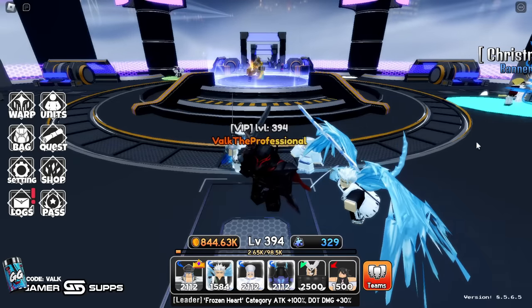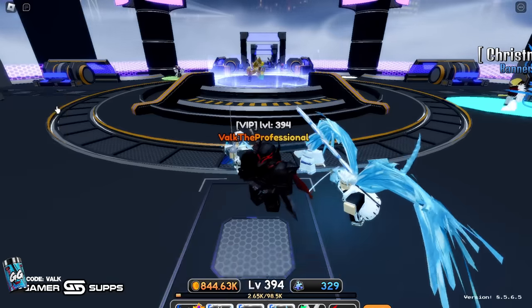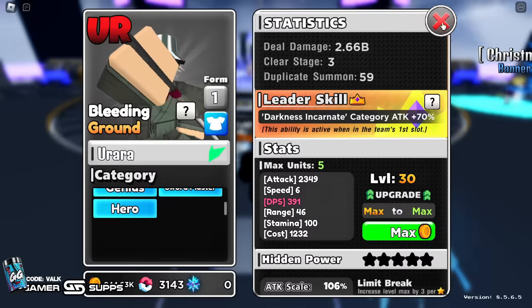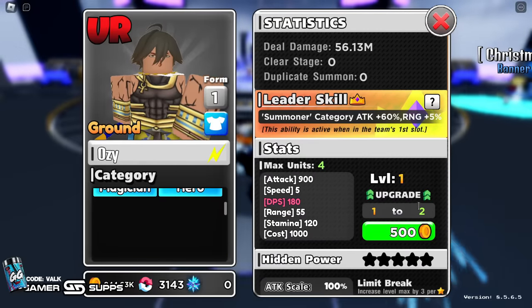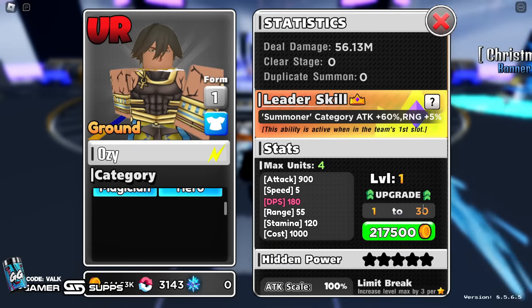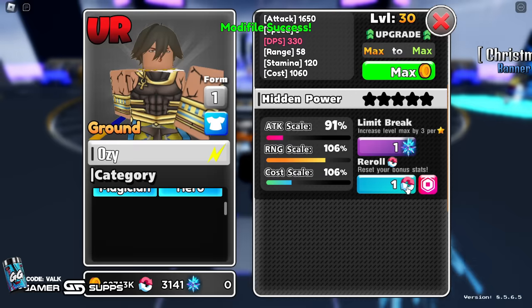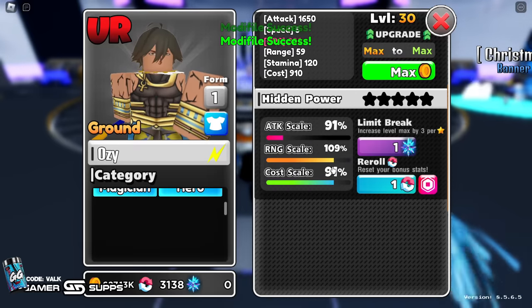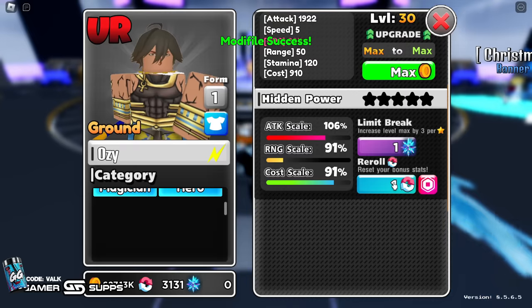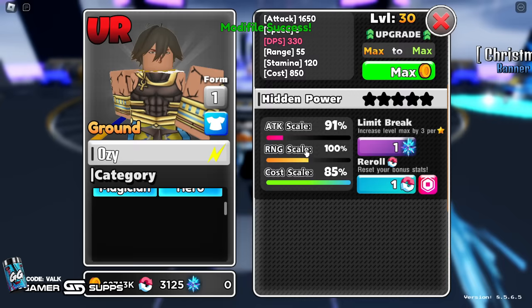One more thing for brand new players: please make sure your units are max leveled. The base level is 30. When you evo a character it adds 10 levels, and when you limit break it adds three more levels. Max level all the units you're using. Then re-roll their mod files - you get a ton of these, you can see I have 3,000, so don't worry about wasting them. Try to get them all maxed out and get something good.